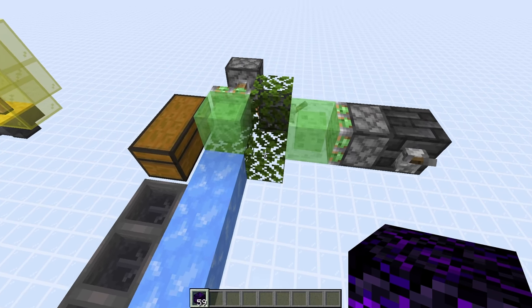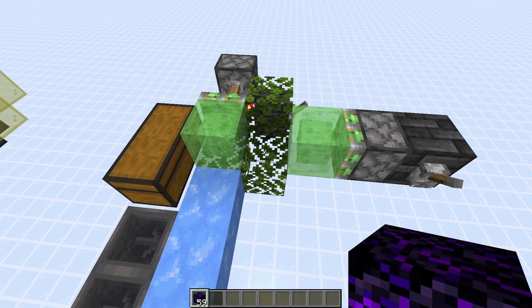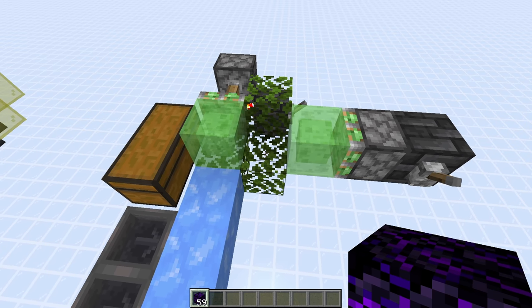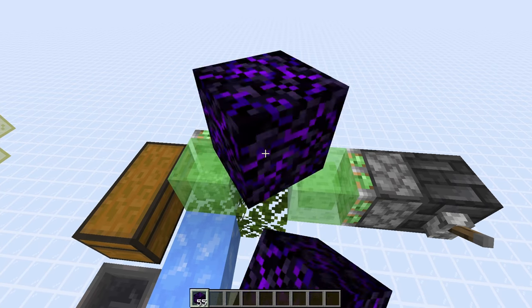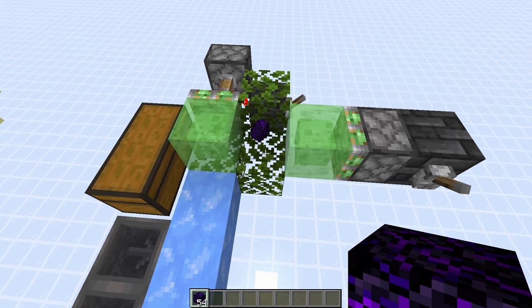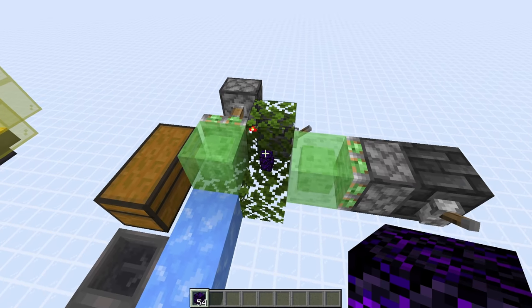Before we get into the build itself, let me show you a stripped-down version of how the items get pushed around. Imagine we have 24 piglins standing on this leaf block right here — they will throw items down onto the ground. In the farm itself this is fully enclosed, so any items always land on this leaf block. They can't get stuck anywhere else because they're totally enclosed by blocks.